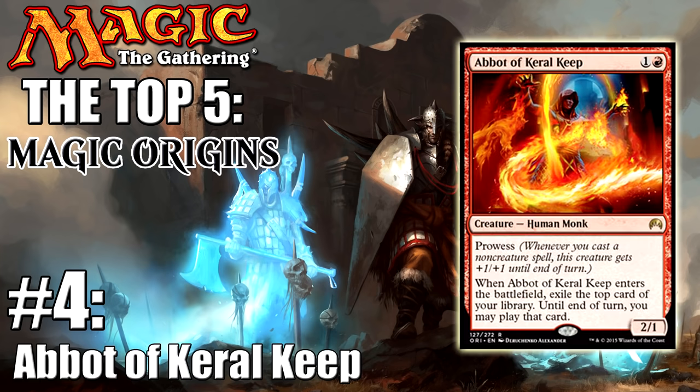Coming in at number four we have Abbot of Keral Keep. It's another red card but this one is also relatively awesome. In standard it's seeing play in red deck wins and just aggro variants, as well as some other stuff on the fringe. In modern it's actually even seen play in Jund just because it's an efficient card that lets you play off the top of your library. If it wasn't already awesome that this guy had prowess and was a 2/1 for two mana, whenever he enters he also allows you to exile the top card of your library, allowing you for that turn to be able to play it.